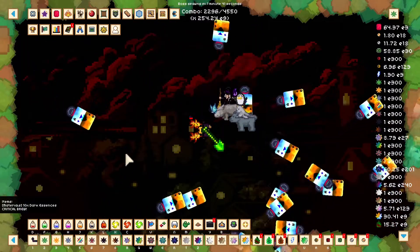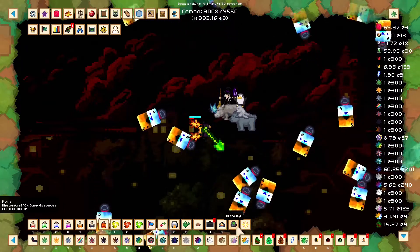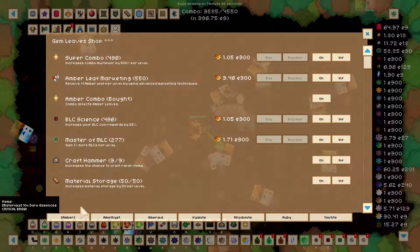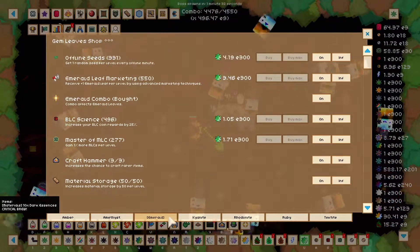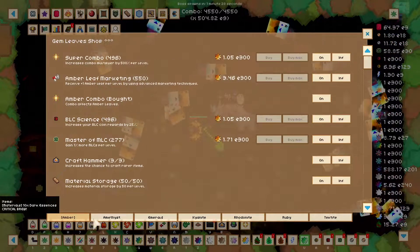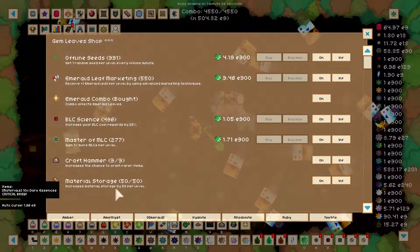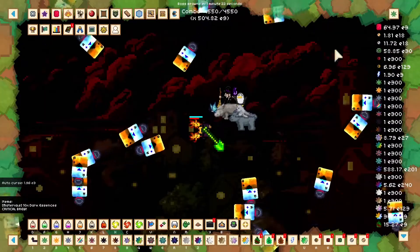Unfortunately I haven't made it to the new area to show you the new boss. The gem leaves — this is actually a really nice quality of life change. Now you can very easily see each one. I have the gem seeds, so I've maxed everything. But see how easy it is now — before it was a nightmare just scrolling. Now everything's tabified. That is 100% a much better change.